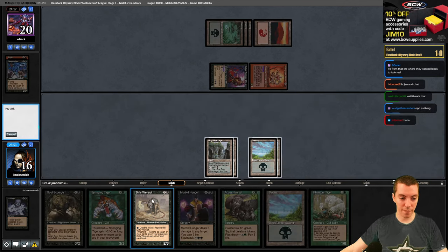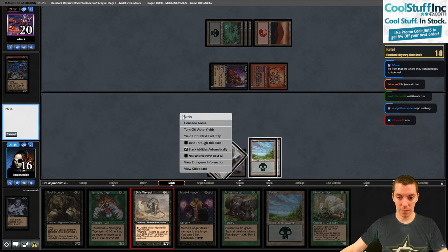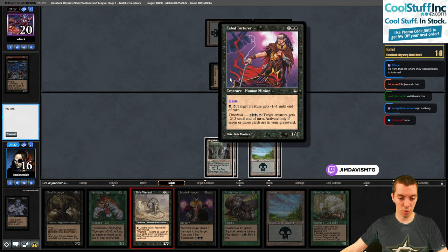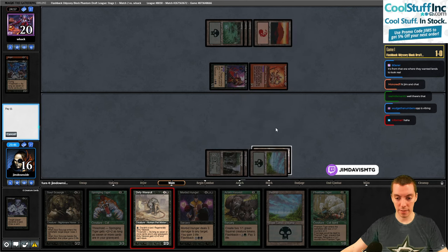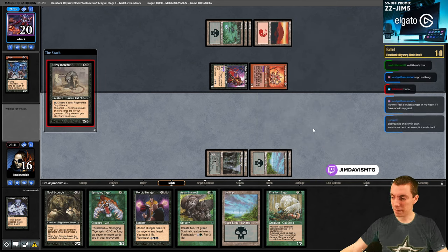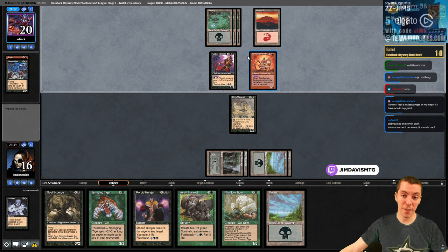We could sac a land. Harvest is terrible because they have this pinger. We'll just play the rat and maybe trade. We're way up on cards - they have two cards and I have six. We want to stay alive, kill the Torturer, and kind of go from there.